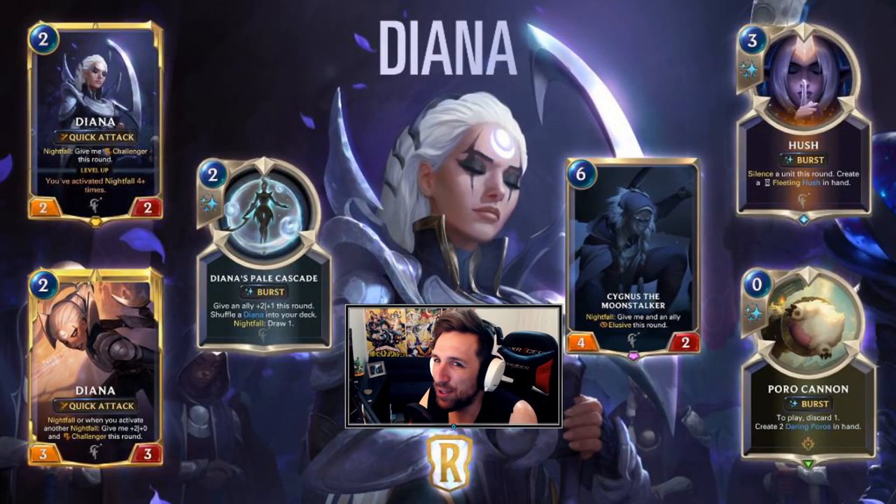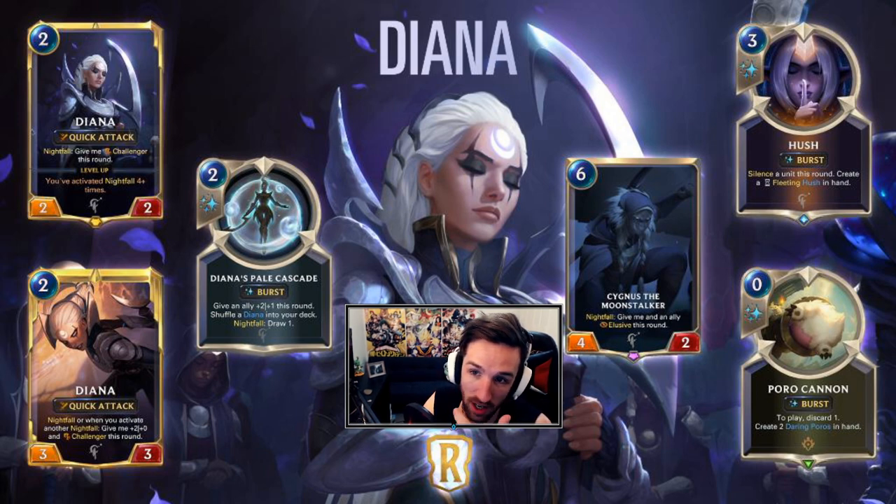So we have the overlay here and we've got the cards. Let's talk about Diana. Diana is a two-mana two-two with quick attack, and nightfall will give her challenger this round. Then once she's flipped, she gets that challenger pretty much after every time you play a nightfall for the turn. It seems decent — you're probably still going to play this in your nightfall deck. You only have to activate nightfall four-plus times, and it can do multiple nightfalls in a turn, so it's actually not that hard to level her up and she becomes a two-mana three-three.